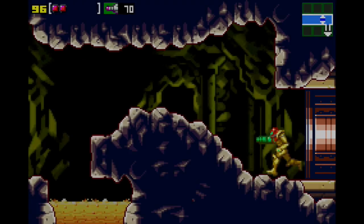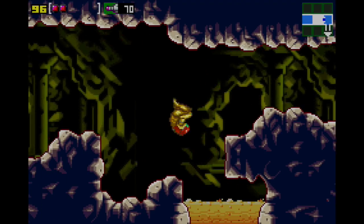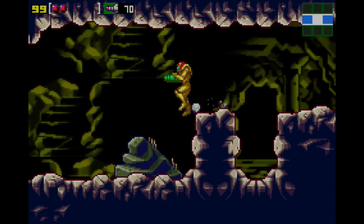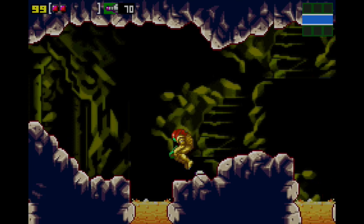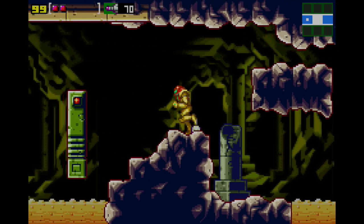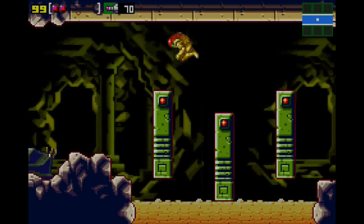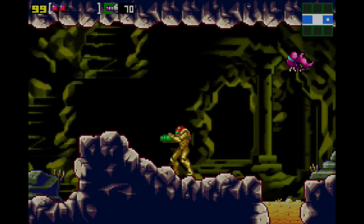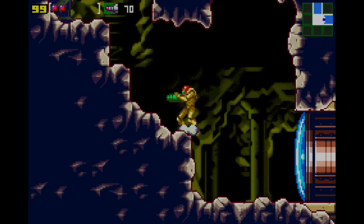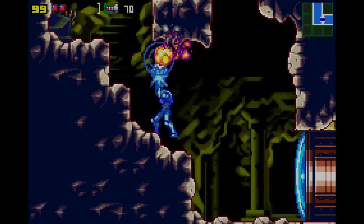This is the second time we're going to do some serious sequence breaking. We're going to pick up a suit power-up. That's all I'm going to say - we're going to pick up a really awesome thing that's not necessary at all, but it's going to make the next area so much easier.